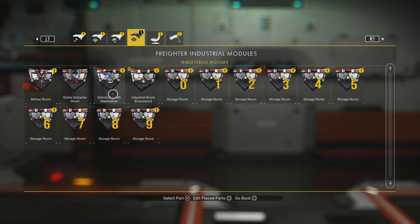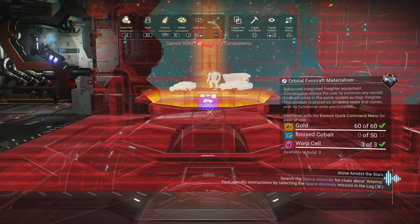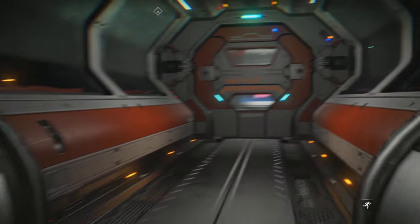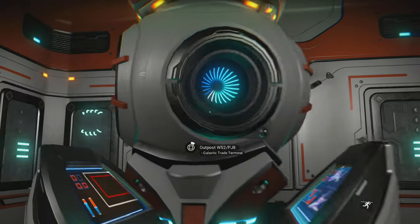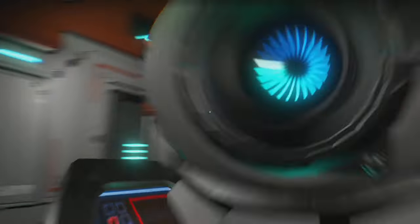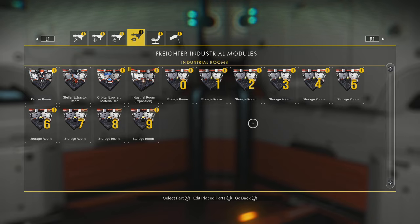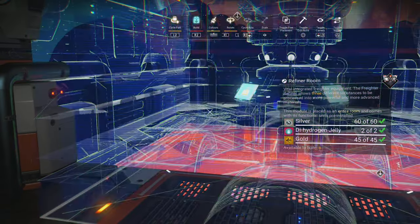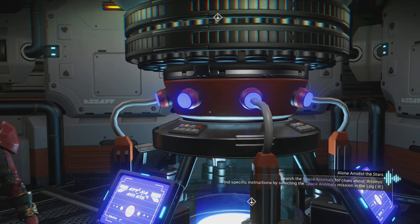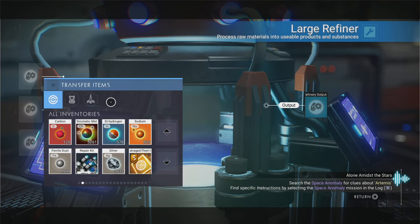The next thing I like to put in here is the Exocraft Materializer. We don't actually have too much use for this right now because we don't have the Exocraft built - so the next thing after the freighter base is going to be a ground base with a garage in it. I need ionized cobalt - let's see if the intergalactic shop sells any. One of the handy things we can do whilst we're up here is make ourselves a refiner. In all likelihood you may end up wanting a few of these - let's go with three for now. These are basically going to be the same as large refiners, and there's not so much of a hard limit - you can put as many of these into your ship as you want.